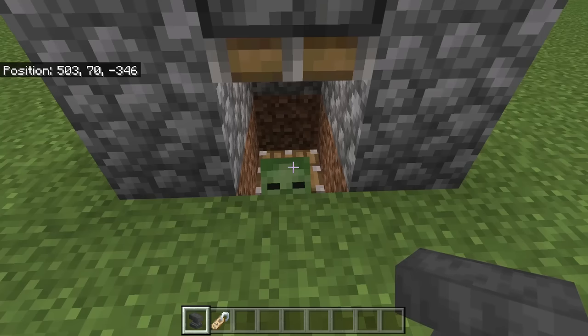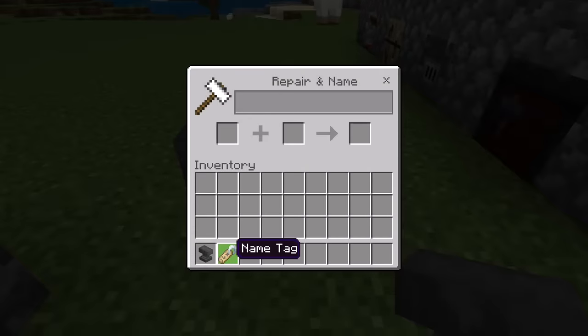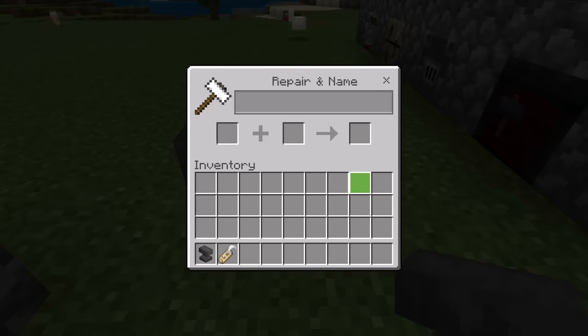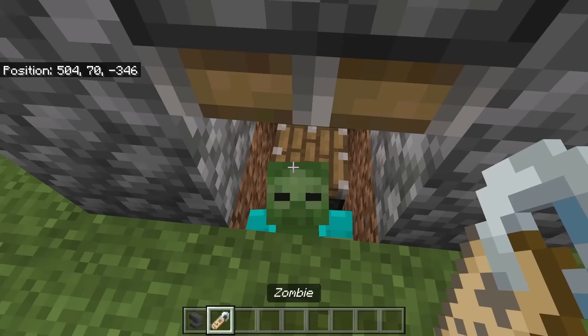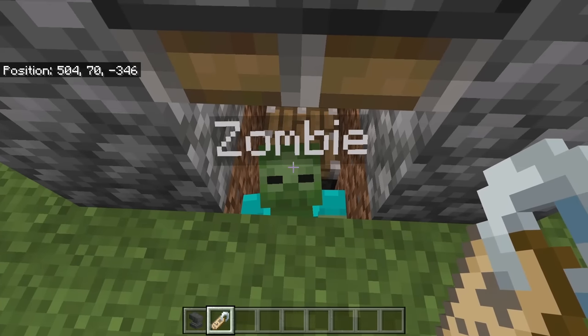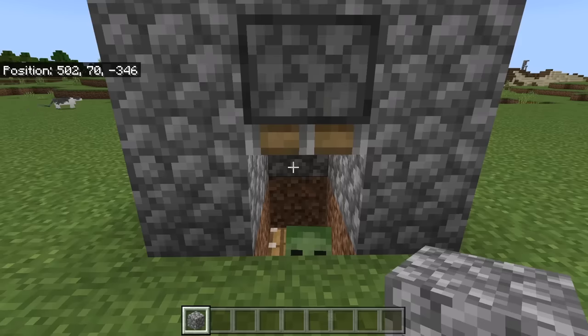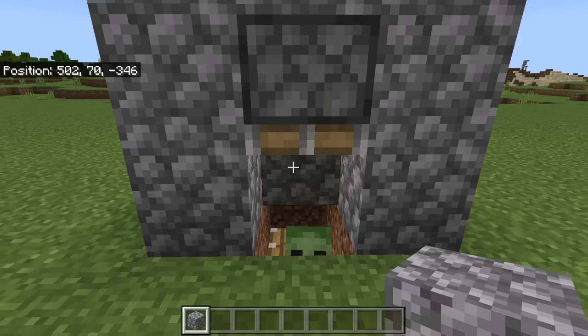After there is a zombie in there, name it with a name tag. To name a name tag, place down an anvil, then put the name tag in the slot. Now name the name tag anything you want — I'm going to name mine 'zombie'. Now use the name tag on the zombie. It should then be named, which will prevent it from despawning. Then place a block over there — that block will prevent the zombie from going up there.